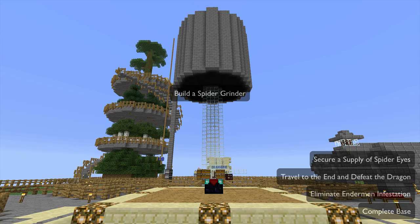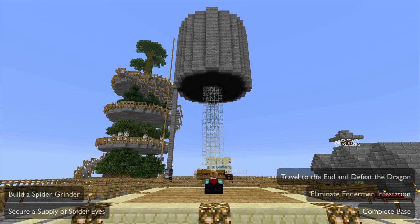It so happens that we have a Spider Spawner down below, and so today's project is going to be to turn that Spider Spawner into a Spider Grinder. The other thing we really need in order to get high-level weapons is an XP Grinder.